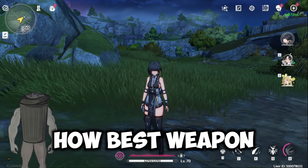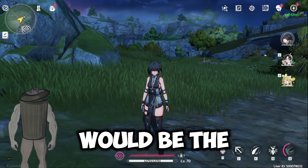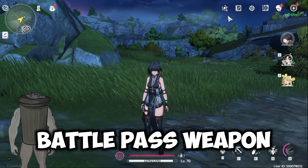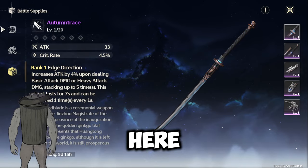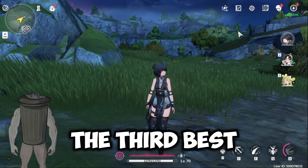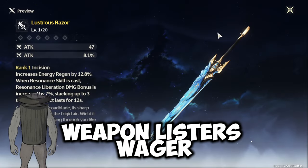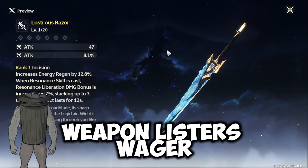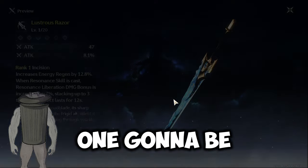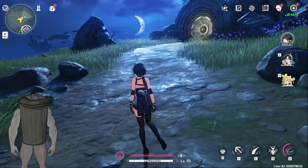Overall, her best weapon in slot is going to be her signature weapon. The second best would be the battle pass weapon — the broad blade, Autumn Trace — her second best in slot. The third best in slot is going to be the standard banner weapon, Lustrous Razor. And the last one is going to be Helios Clever for free-to-play.